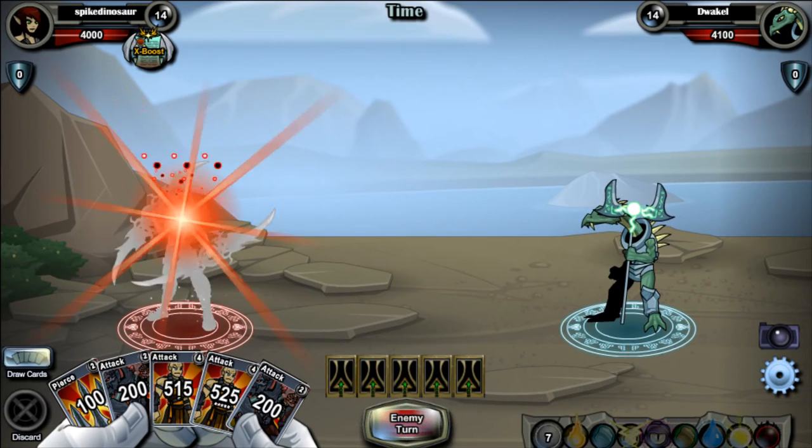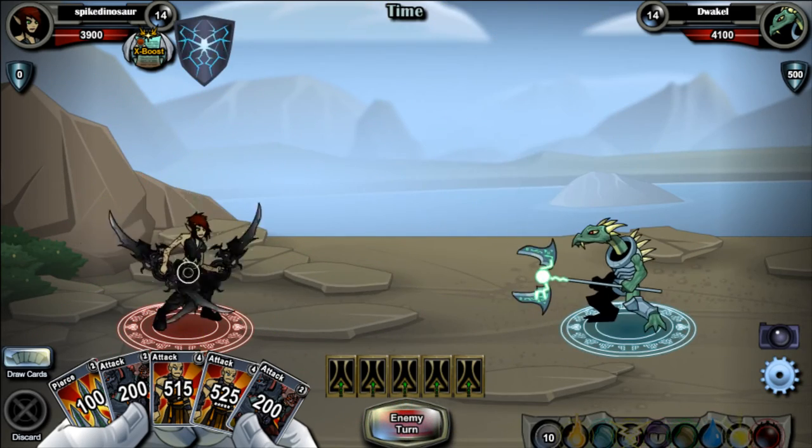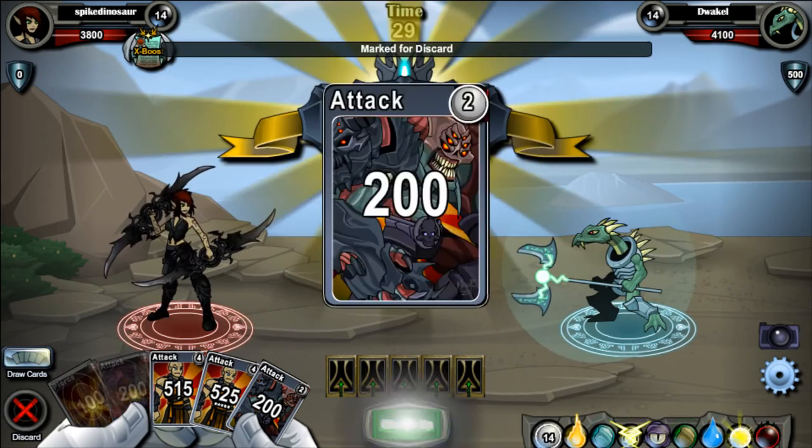Alright, so once you finally find the Dwayco, maybe use the soul gem to capture them just because they're so rare to find. Anyways guys, I do hope you enjoyed this character location guide and I hope you guys tune in for the next episode, peace!